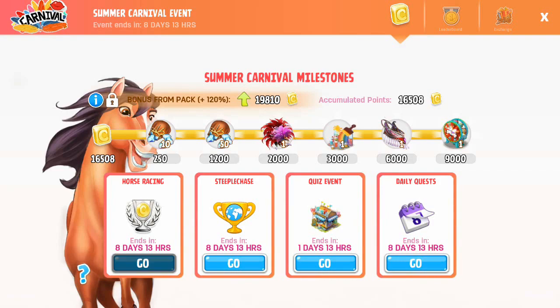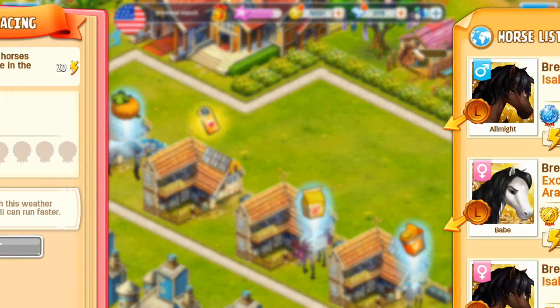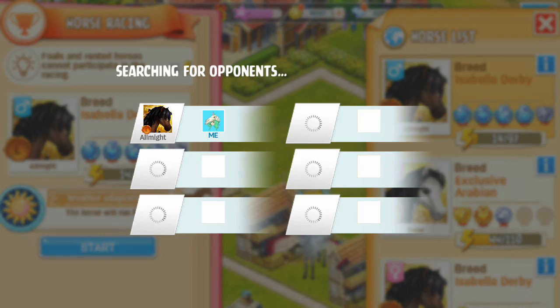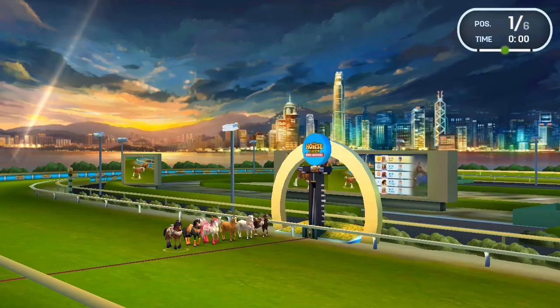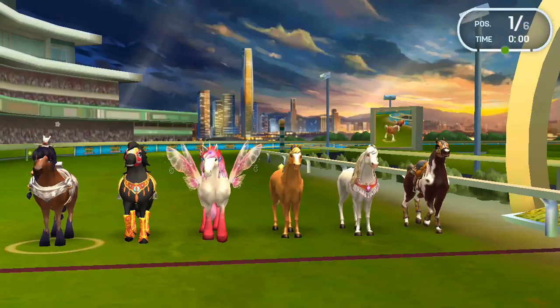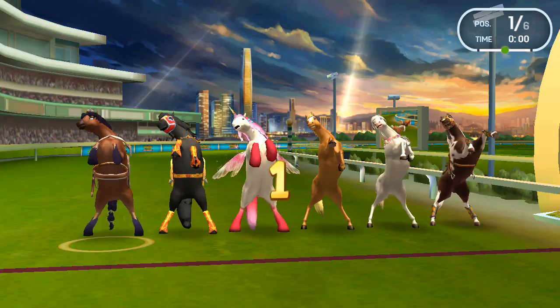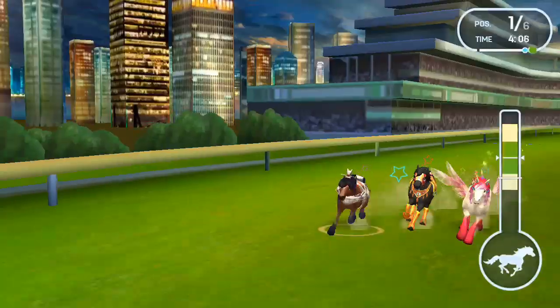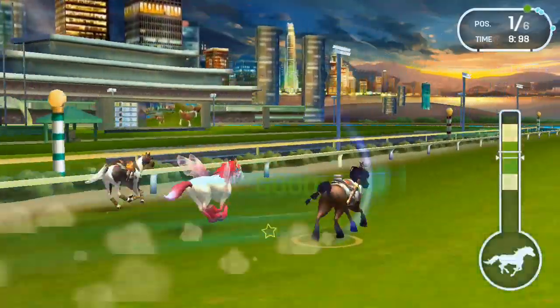I'm going to go in and do my Summer Carnival milestone stuff, because I've got to work on getting enough points to get the rest of the tack - I'm very determined to get the rest of the tack. Alright, we'll bring All Might in to do this. All Might is still my best horse when it comes to skills - completely diamond skill, Stone Strider, of course. We didn't get a perfect start, but hopefully we'll be alright. I'm looking forward to starting to work on the other ones, my Mawari once I get it a little bit trained up.